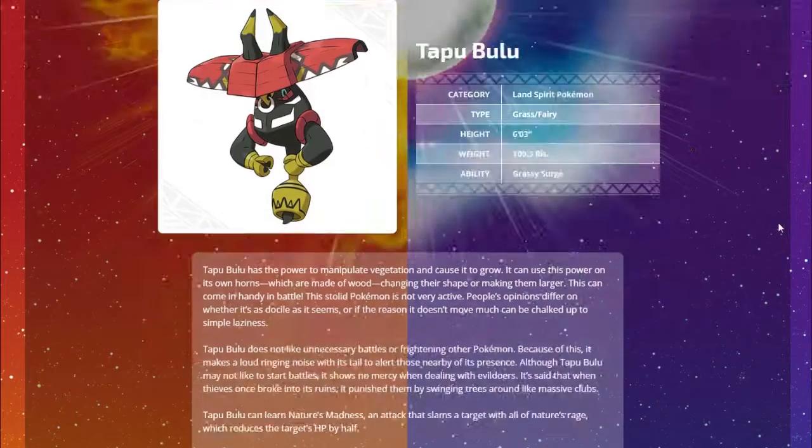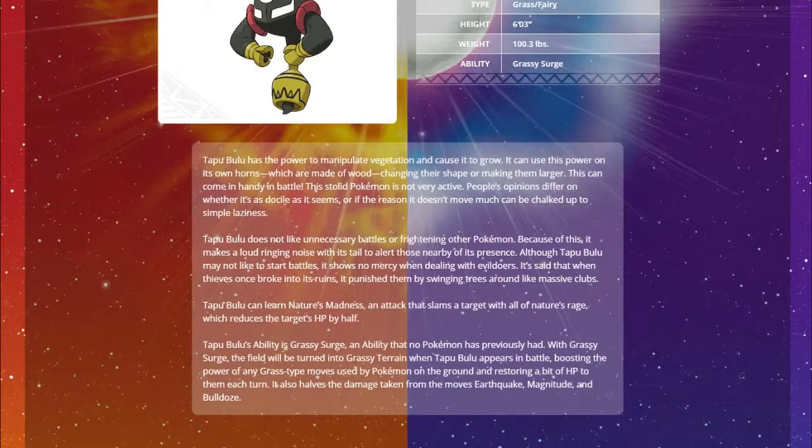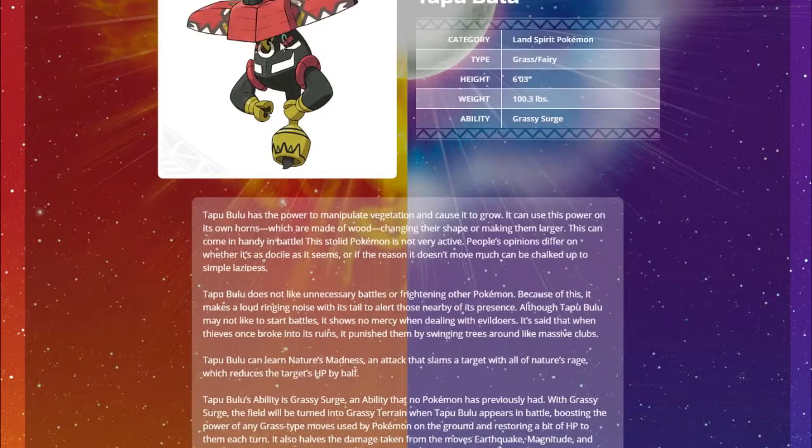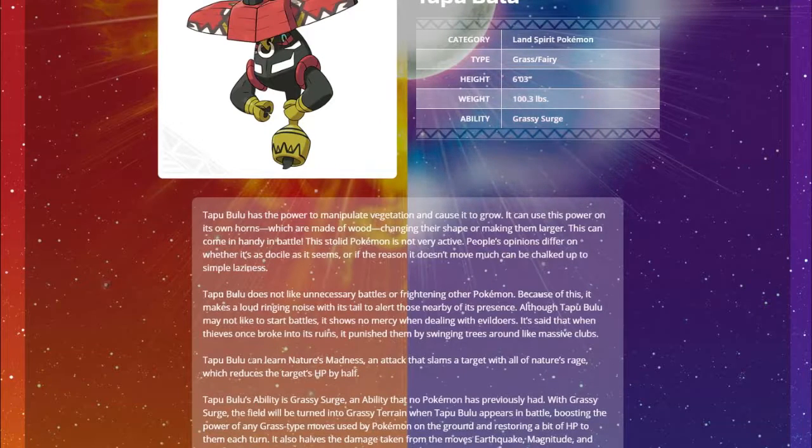Tapu Bulu, also the Land Spirit Pokemon, Grass/Fairy with Grassy Surge. It doesn't like unnecessary battles or frightening other Pokemon despite its appearance - it seems like a really nice Pokemon. Grassy Surge turns the field into Grassy Terrain, boosting Grass type moves and restoring a bit of HP every turn - kind of like an extra Leftovers. It also halves damage from Earthquake, Magnitude, and Bulldoze. Nature's Madness works like Super Fang, cutting the target's HP in half.